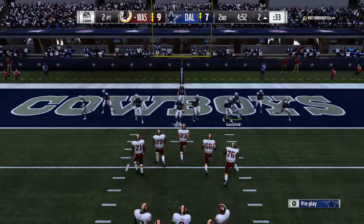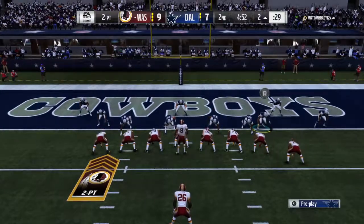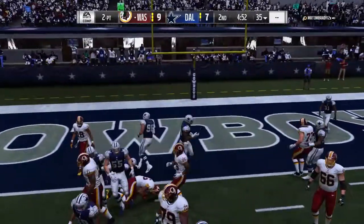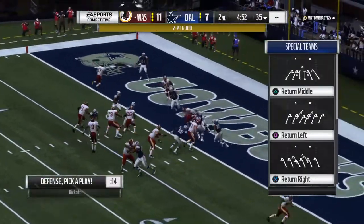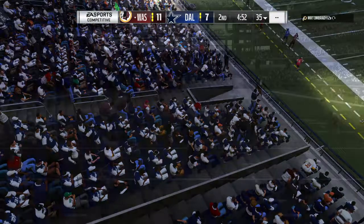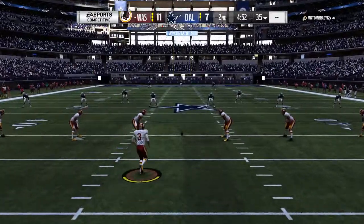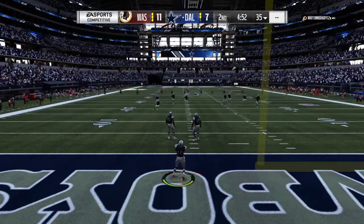It's a Gruden family trait to be aggressive, and Jay's going to go for two here. Back to throw — Johnson — and he is into the end zone to bump the lead up two more. Around the goal line, especially on two-point tries, sometimes the QB's best friend is that big target, the tight end. He's going to have some length and some catch radius, as well as a big body to keep people away from the football.